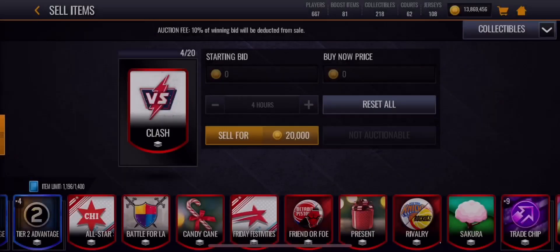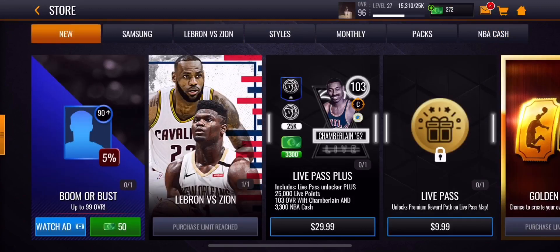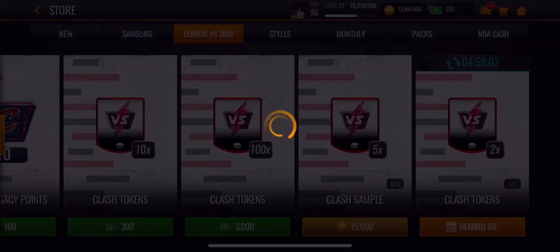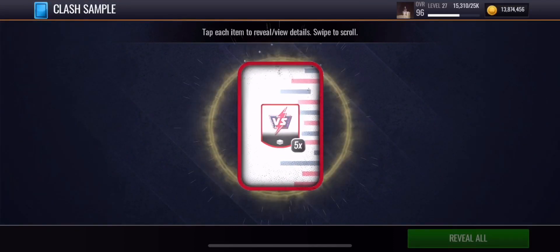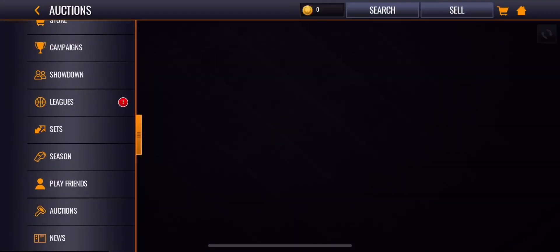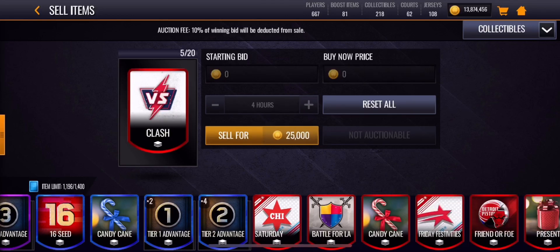I'll show you that you can sell for 5,000 coins — let's go to collectibles. Look, 20,000 coins for four of these collectibles. Make sure you hop in right now. I'll buy this pack for 15,000 coins and sell all five of them — let's go to collectibles. Look, 25,000 coins. I just made 10,000 coins profit.